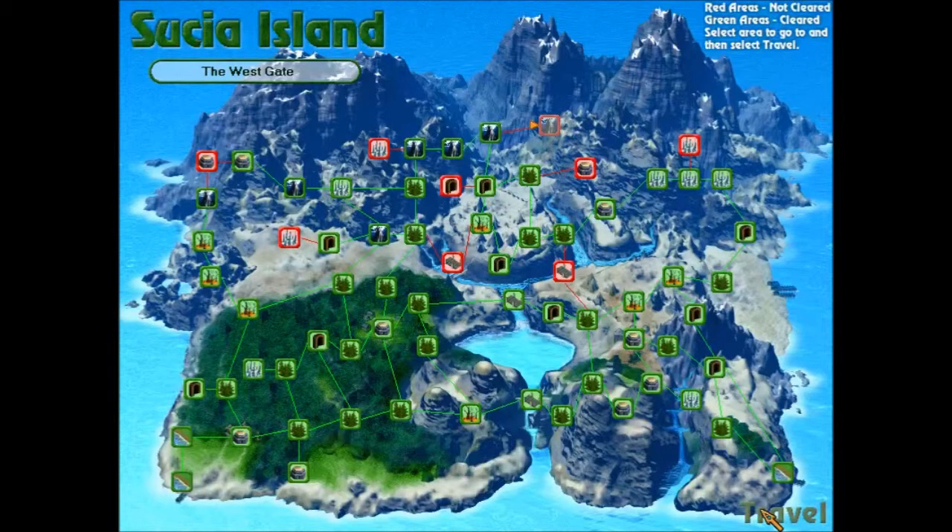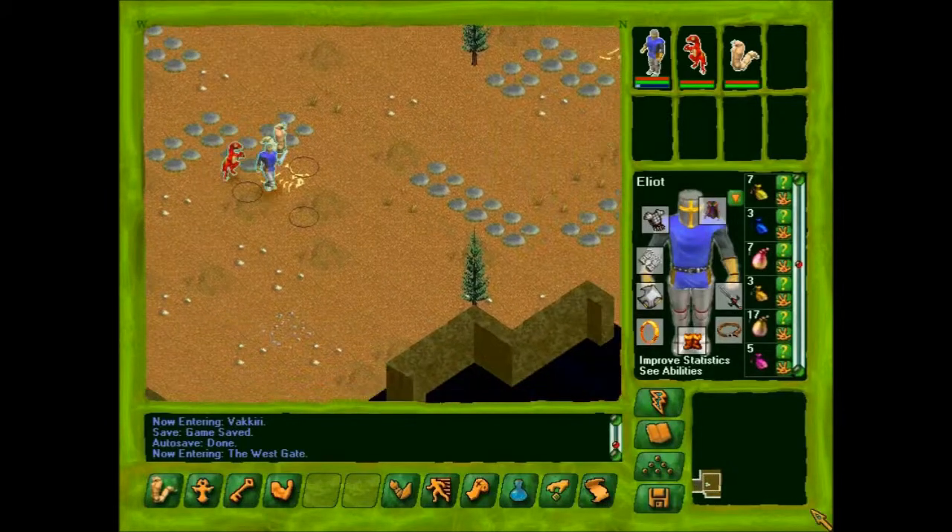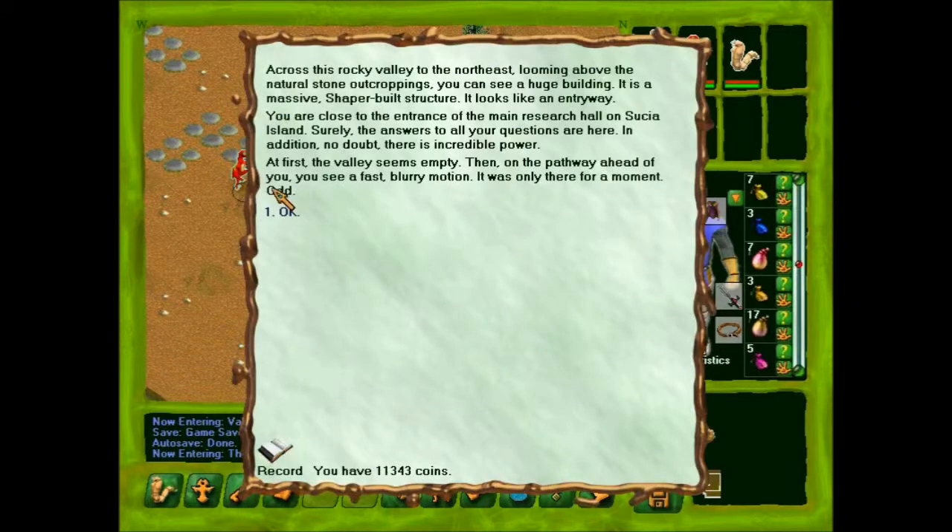Let's take a look at the West Gate — the more mechanical and diplomatic stuff and that sort of thing. Across this rocky valley to the northeast, looming above the natural stone outcroppings, you can see a huge building. It is a massive, shaper-built structure. It looks like an entryway. You are close to the entrance of the main research hall on Susia Island. Surely the answers to all your questions are here.